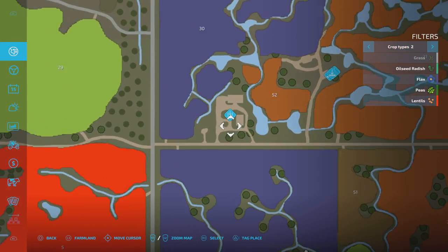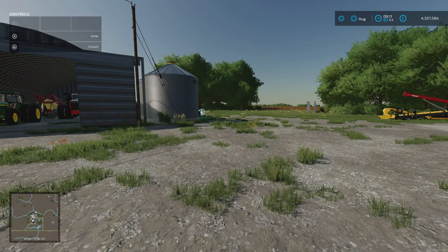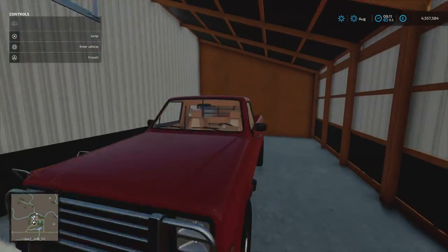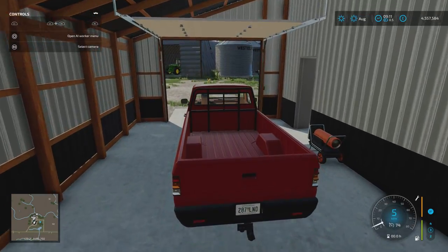I'm not going to go to all of them. Grain leg system on that one, Westill bins on that one. But there are barns and buildings and houses. Not all of them have sleep triggers, but you can put sleep triggers in because there's that deck chair and plenty of modded ones available as well.